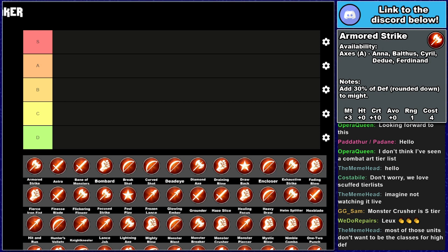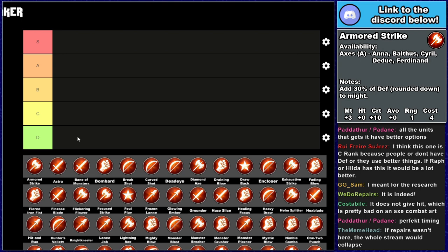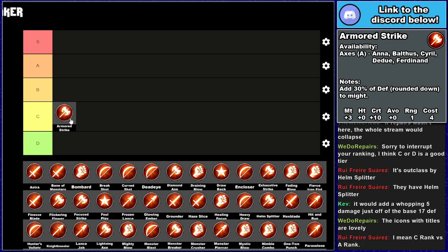You could potentially do it with Balthus and Dudu, but it's not really where you want them. Maybe Great Knight, but Dudu has a riding bane. If Hilda had this it would be a lot better. I'm questioning between C and D right now — if this came earlier it could potentially be higher. Not giving hit is actually pretty bad for an axe combat art. That said, on someone in Fortress Knight you'd be hitting pretty hard, and axes aren't packing massively hard-hitting combat arts in general anyway — they have Diamond Axe, but that's even less accurate. We can put it C tier. It will probably end up outscaling Helmsplitter before too long — you only need an extra four to five damage — but Helmsplitter gives hit, so Armored Strike is probably a solid C tier.